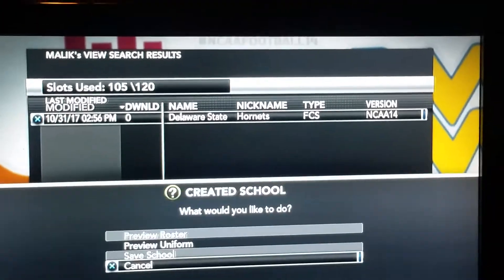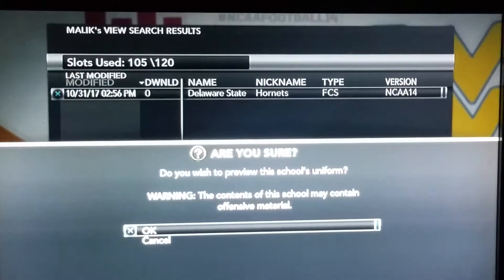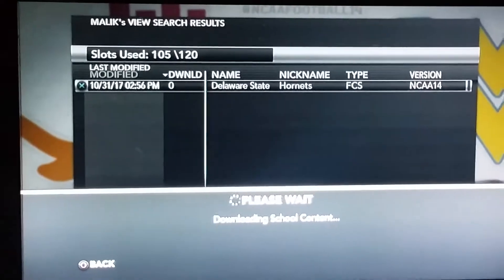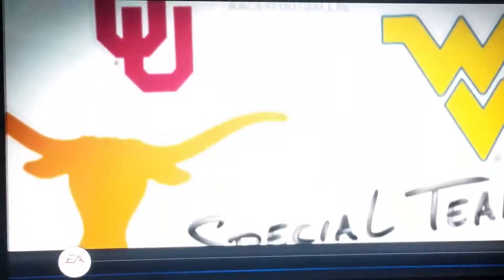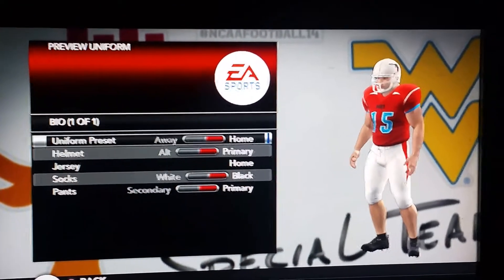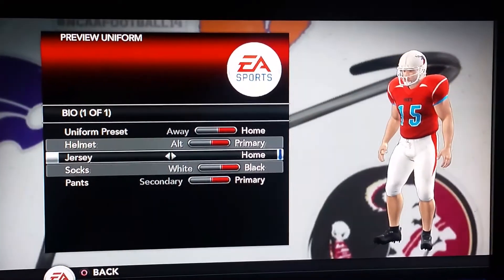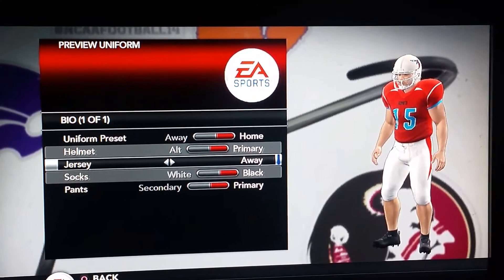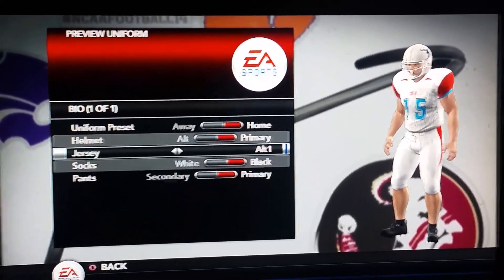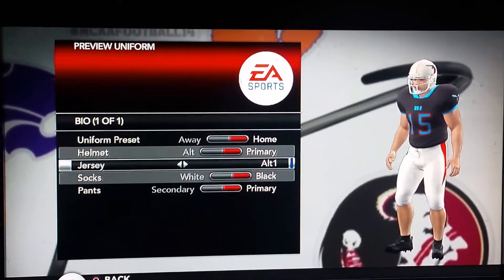And here's a look at the uniforms real quick. This is a one-star Team Builder FCS school. They play in the Mid-Eastern Athletic Conference. There are the home jerseys with the white helmets and the white pants. There's the away jersey. There's the slightly black, slightly gray alternate jersey.